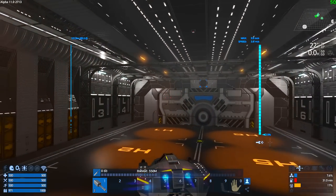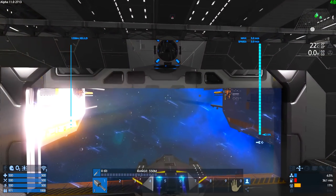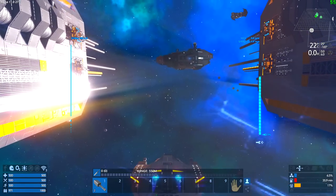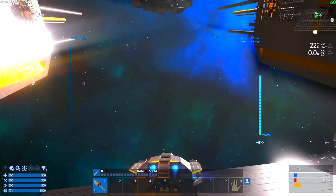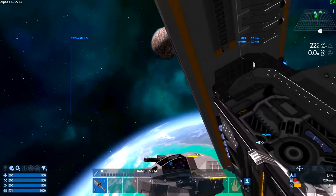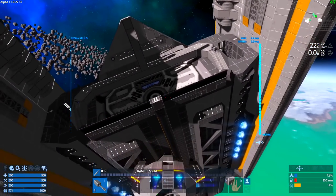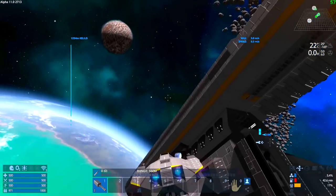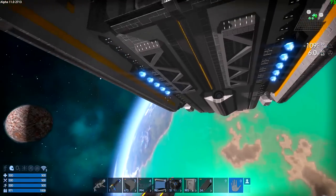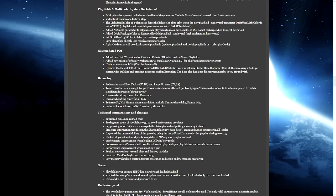HVs can now operate in space, providing they have a gravity field to do it in. The Spark on board the Super Lifter in orbit operates, although at a much reduced max speed of only three meters per second. Driving the HV off the ramp and off the ship, gravity takes over - so you have to be careful where you move your HVs in space. They are influenced by the ship's gravity field, so drive off the side and you'll need to fetch an SV to retrieve it. But this should open up interesting orbital and planetary docking opportunities for HVs.